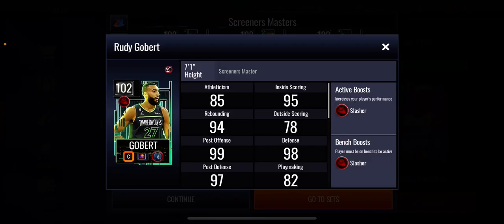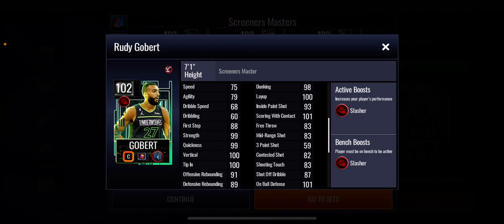Then we move on to Rudy Gobert right there. He has a plus four slasher boost to position. You can see he's got offensive rebounding 91, defensive rebounding 89, which is not good at all for a center - definitely not. He's got 100 vertical tip and 100 inside scoring stats look amazing, but his perimeter shooting is obviously not good at all.